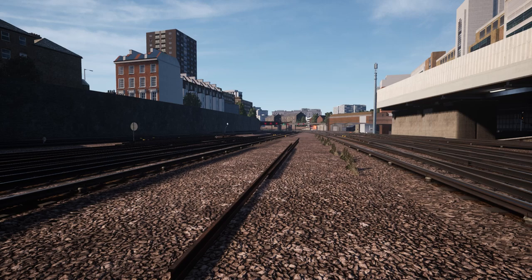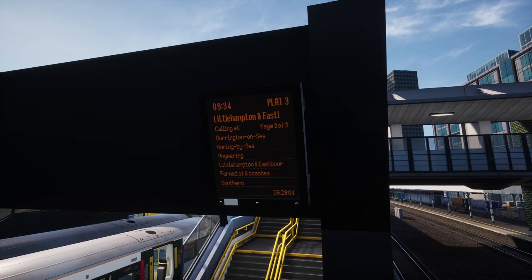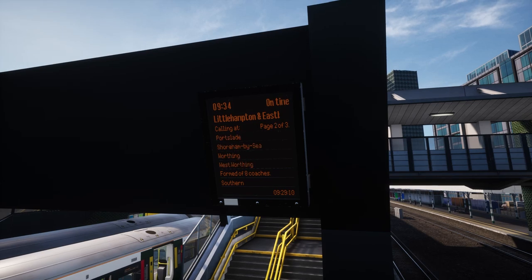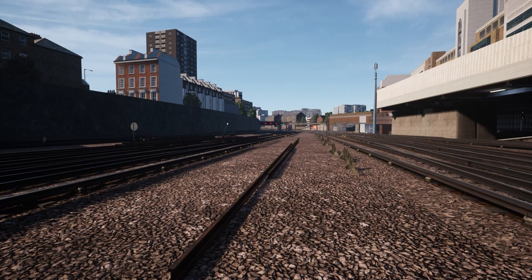The route includes many nifty features that breathe so much more life into the add-on. Simple things like PIS screens on platforms, calling-at information inside the trains, high passenger amounts, and planes landing and taking off at Gatwick. The remastered sounds and high quality textures add yet more immersion. The sheer number of services makes one feel like they are actually on the route, although this can toll heavily on low-end PCs and consoles in the form of intense stutters and even crashes in the worst case. Some signalling quirks such as approach control or diverging aspects are also not present, and some teething issues are yet to be addressed.